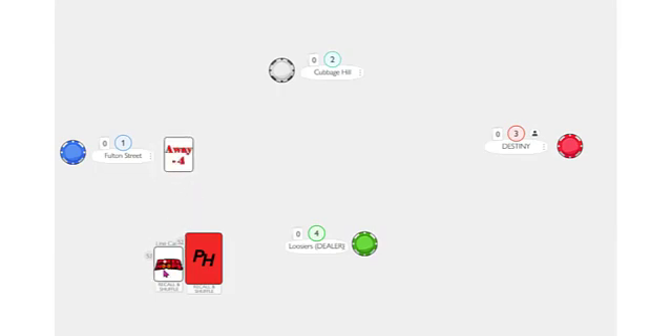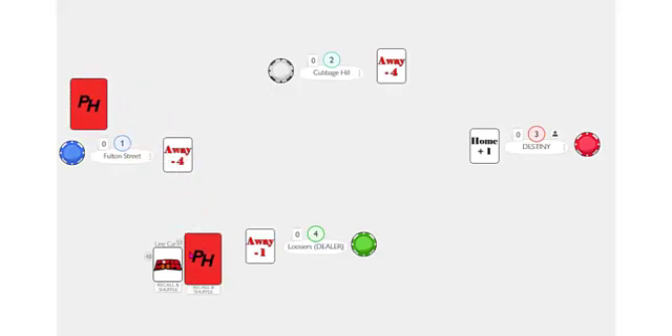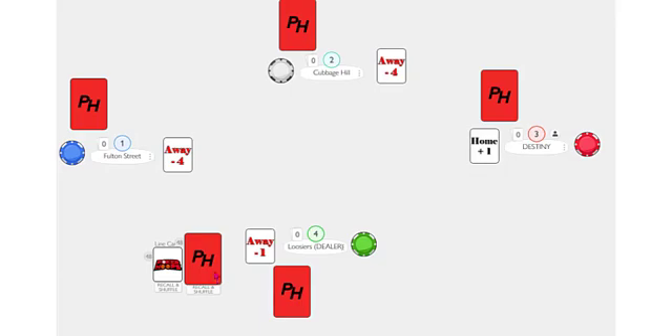The dealer will distribute a poker hoops card to all the coaches from left to right, and the line of the hand is populated on the schedule. The dealer will deal each coach a hand of five cards, one card at a time from left to right, beginning with the coach sitting to the immediate left of the dealer.